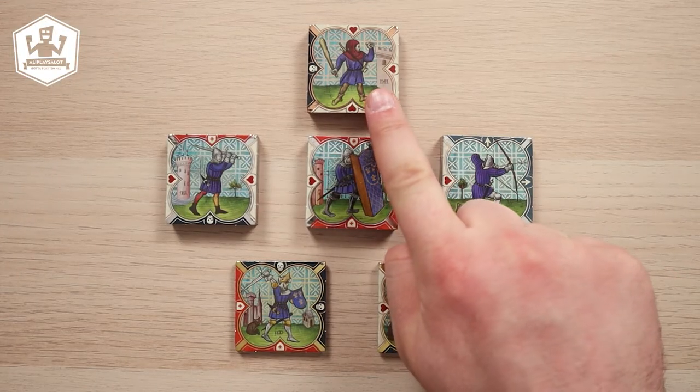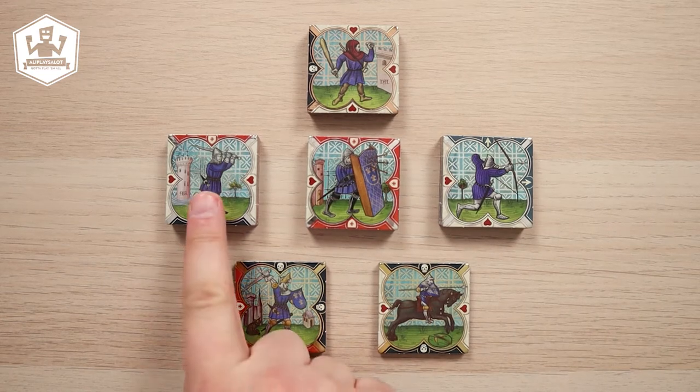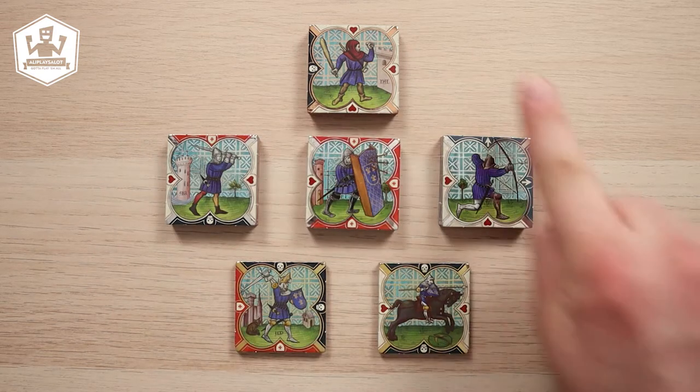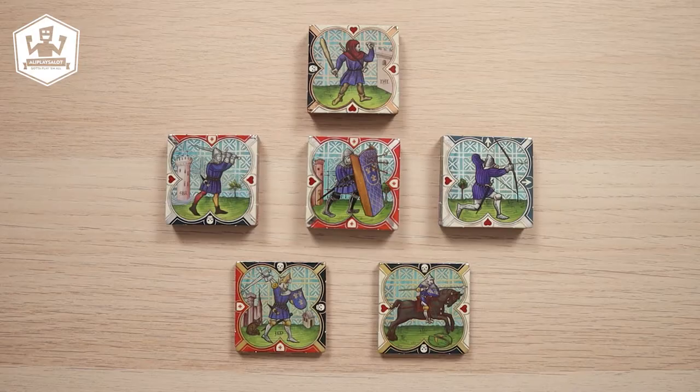Before we talk about the last step of the setup, we need to learn about the army points. Each copper unit is worth 1 army point, each silver unit is worth 2 army points, and each gold unit is worth 3 army points. A player can have any number of units in the game, dead or alive, as long as those don't surpass 13 army points in total.